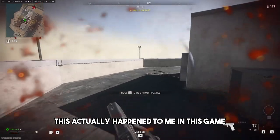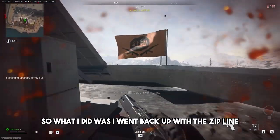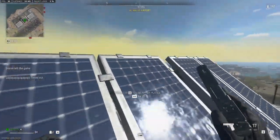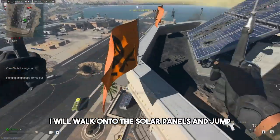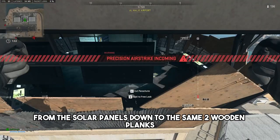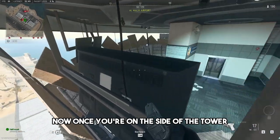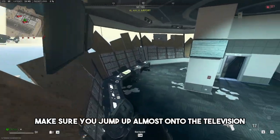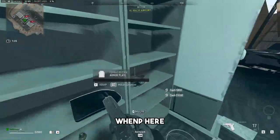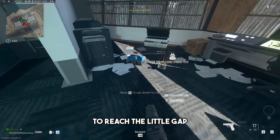This actually happened to me in this game and I'll show you how to fix it. What I did was I went back up with the zipline. I walked onto the solar panels and jumped from the solar panels down to the same two wooden planks. Once you're on the side of the tower and between those two planks, make sure you jump up almost onto the television, then carefully walk along the side of the tower to reach the little gap.